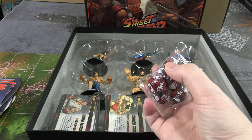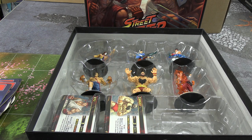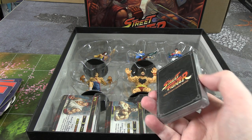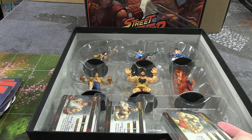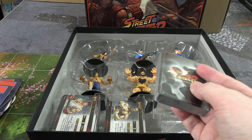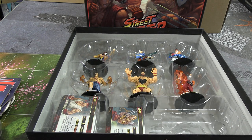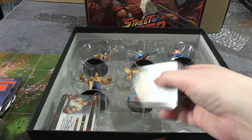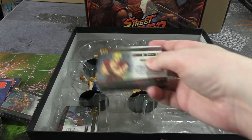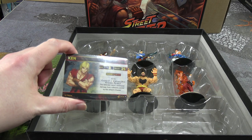Each one of these is the deck required to play as that character, so you're going to want rubber bands or poly wallets for these when you're not using the characters. So for instance this is Zangief's deck — that's his character card and then the rest are his abilities. We have Sagat, Vega, Ryu, Ken, and Chun-Li. So that's the characters you get in the base box. Ken was my main so I'm going to open this and take a look.